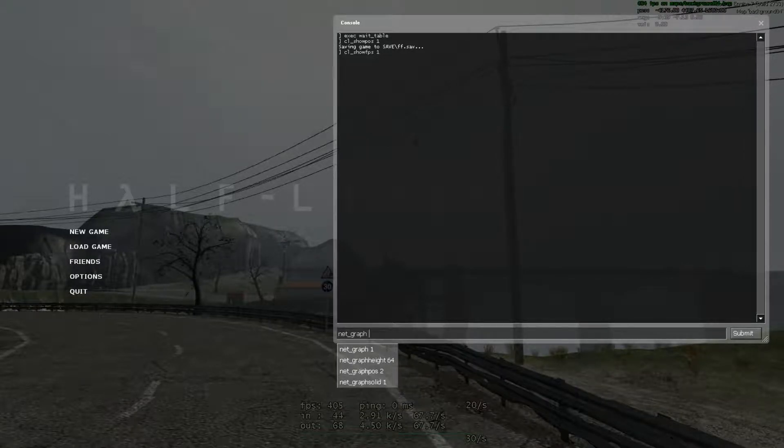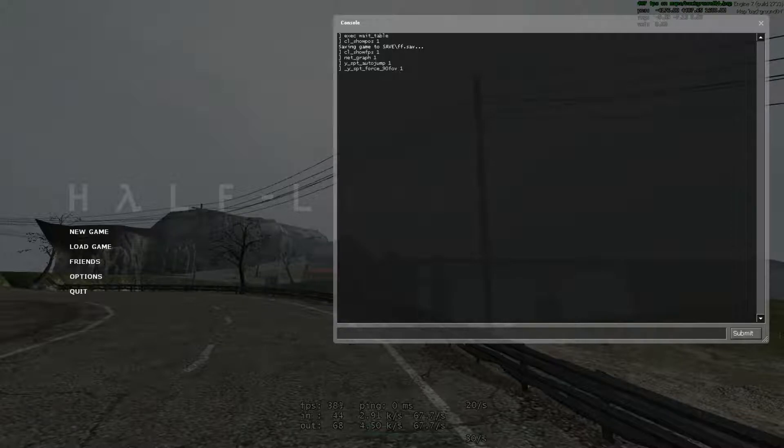You can use NetGraph 1, which is this thing right here. I'd recommend using NetGraph 1, but again it's optional. You're gonna need yspt_autojump 1. Since we're playing scripted, we use auto jump. And underscore yspt_force_line_the_fov 1 — you can see how my FOV just snaps back a little bit. We use a higher FOV for convenience purposes because it looks better, instead of the 70 or 75 default FOV. I'd recommend using 90 FOV.